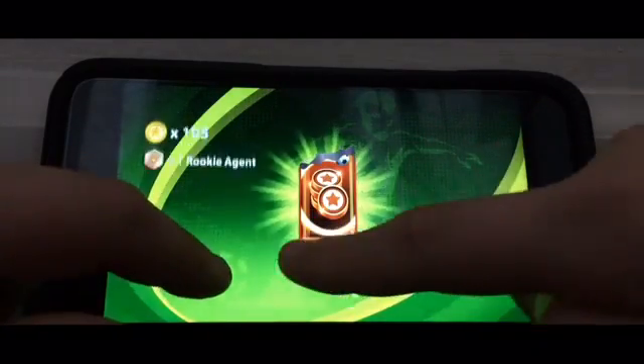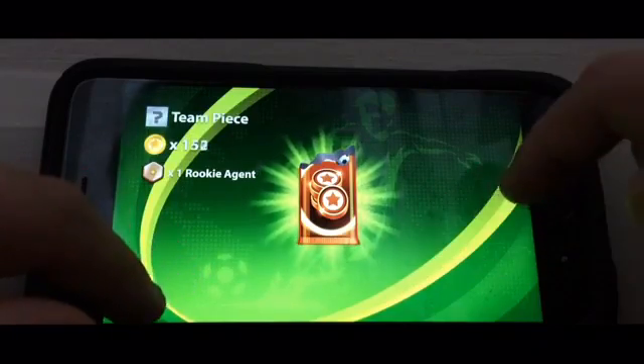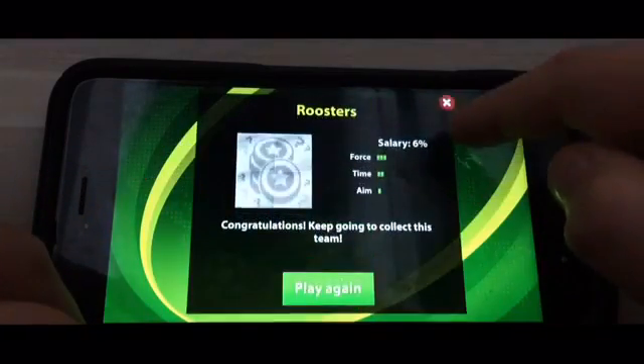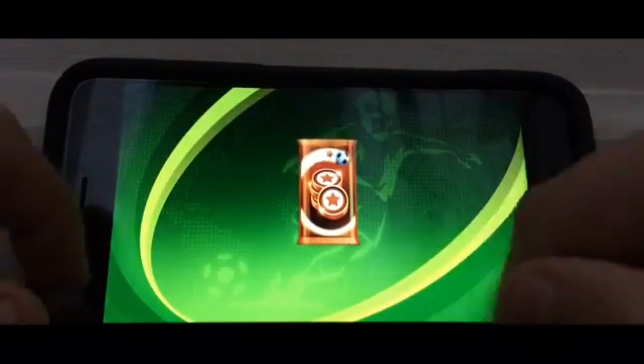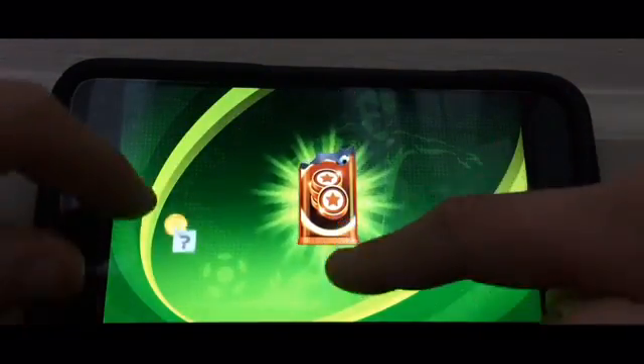One rookie agent, some coins — 140 coins, 175 coins, Roosters. Okay, now in the other bronze pack...